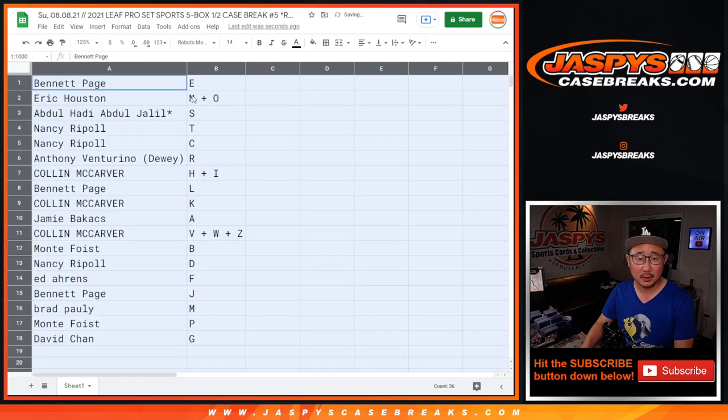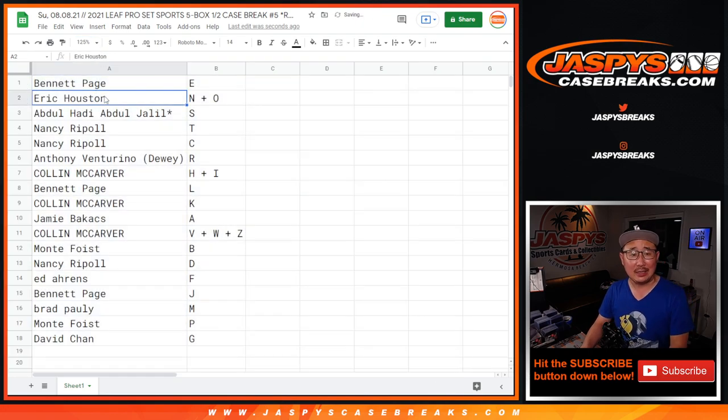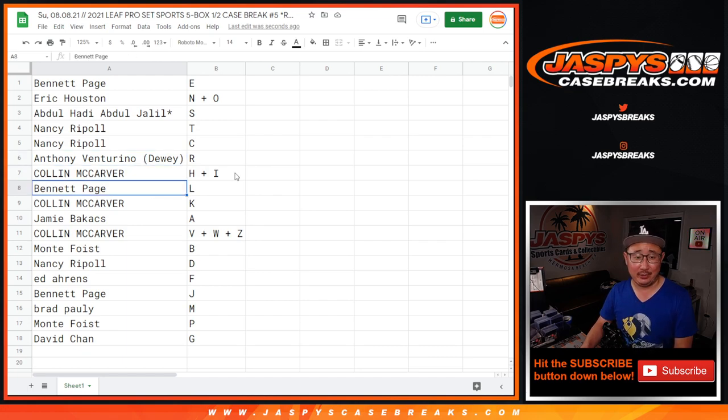It's crazy to think about how talented this team did this one. Bennett with E. Eric with N and O. Abdul with S. Nancy: T and C. Anthony: R. Colin with HI. Bennett with L. Colin with K. Jamie with A. Colin with Vowuz. Monty with B. Nancy with D. Ed with F. Bennett with J. Brad with M. Monty with P. And David with G.